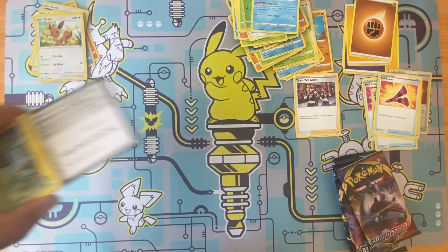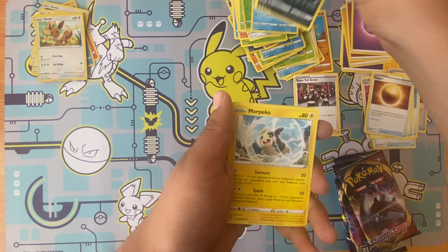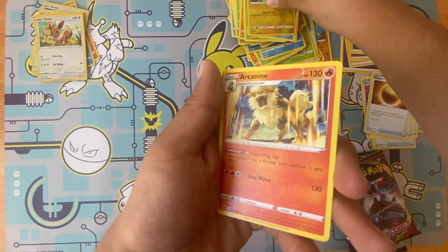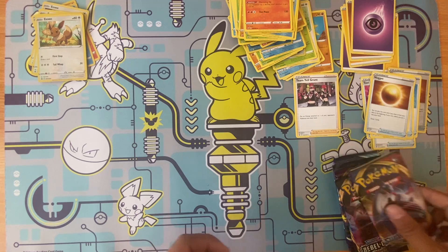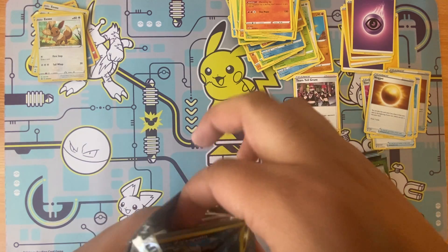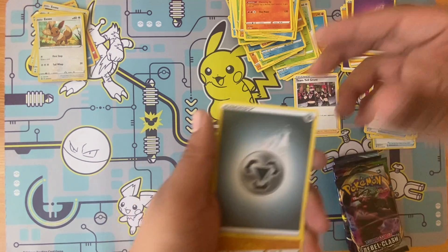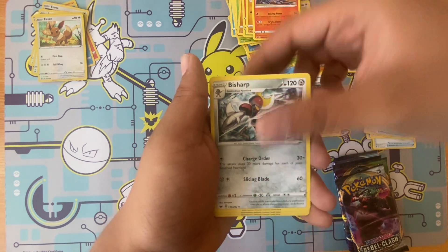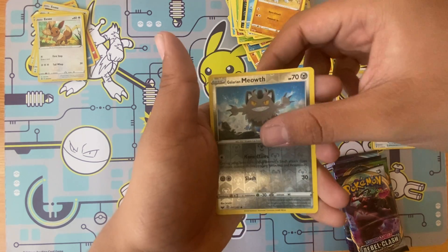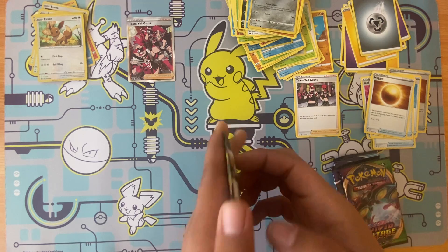Rebel Clash now — we get a Nugget, Marpico, Sinistea, Appletun, Applin, Appletun — is this a holo rare? Nope, non-holo rare. Sword and Shield base: energy, Chewtle, Galar-form Corsola, Crabrawler, Ryhorn, Meowth, and we get a Team Yell Grunt full art!